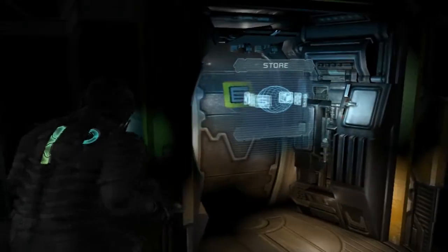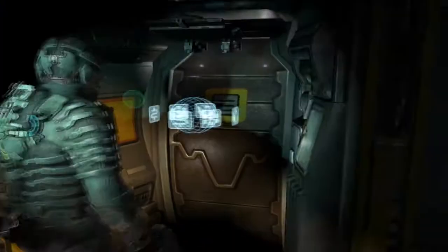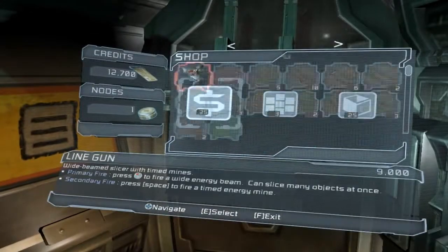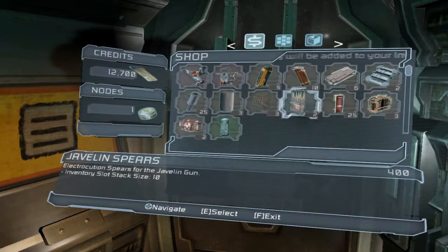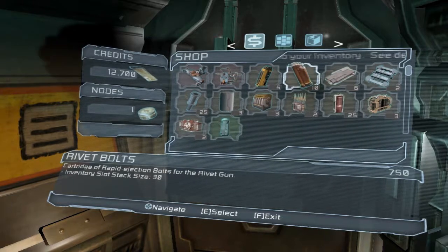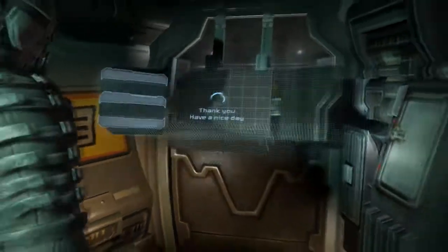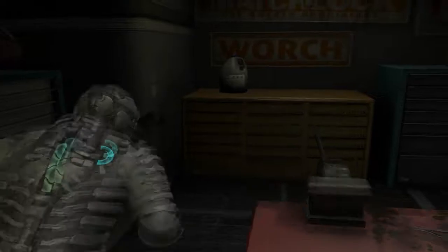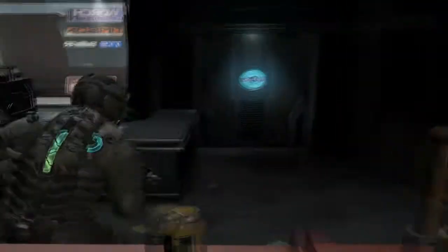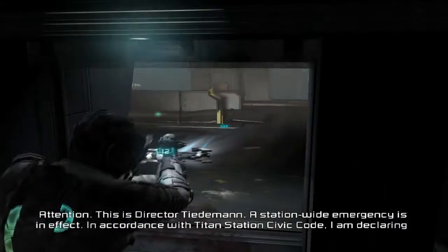One thing I'm pretty sure wasn't in there, but I'm gonna check again — I want to see if they sell nodes. I don't see the nodes, but I can't wait till they start selling them. I think I have to find a schematic to buy the nodes from a store — at least that's what it was in Dead Space 1, I believe. So I have to find a schematic to buy a node, which is sad but whatever.